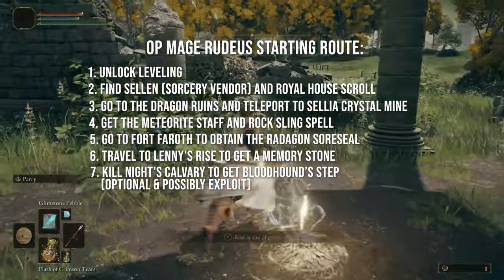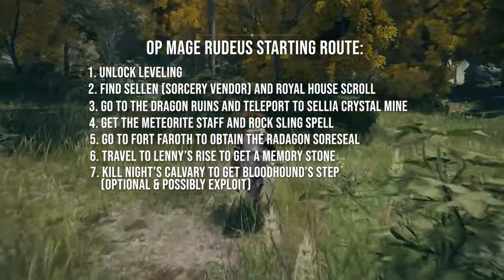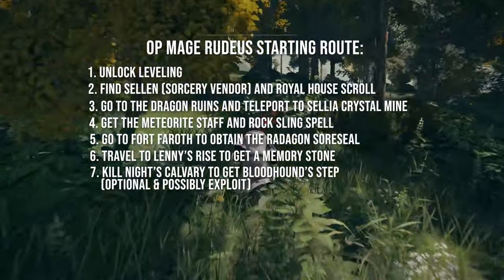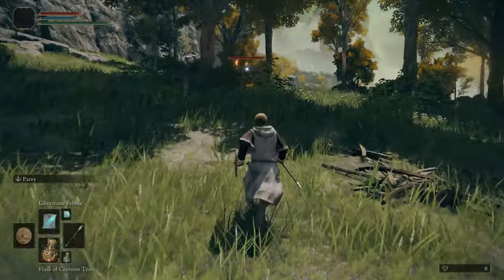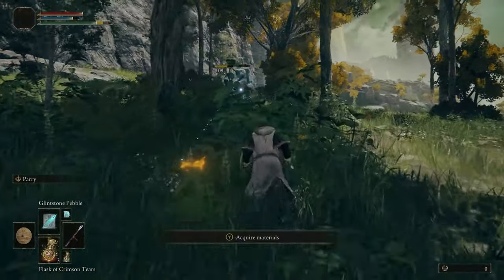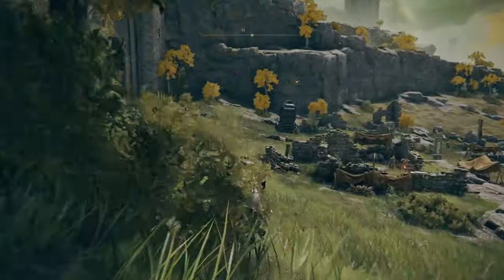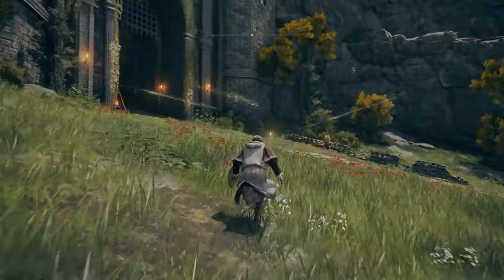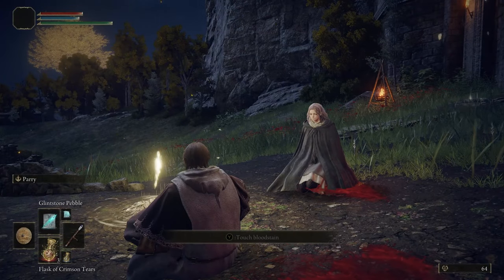Optionally, we're going to kill Knight's Cavalry to get the Bloodhound Step, which is a very good Ash of War. I don't know if it's a bug or an exploit, or if it's intentional, but I'll give a little spoiler alert for that. But once we have done all these steps, we're going to be good to go. You're going to be able to clear all of the content in Limgrave with relative ease — and even if it's your first time playing Elden Ring, you're going to have the tools to do it regardless of your upgrade or level progression.